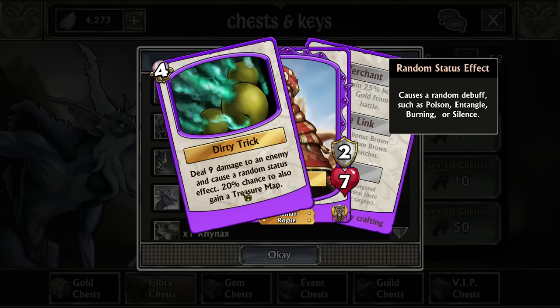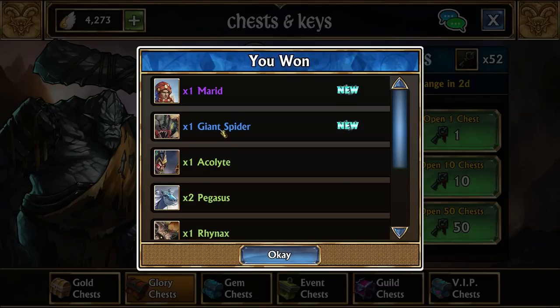You can use Mariel for treasure map farming, but Tyree is exponentially better, which we currently don't have. But we'll be getting her eventually.